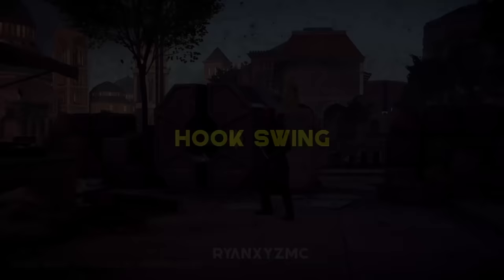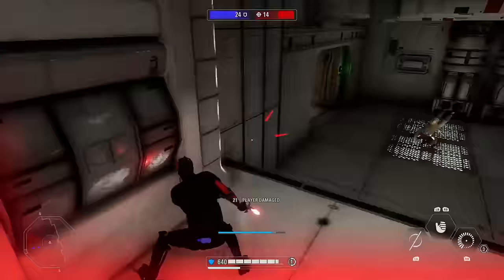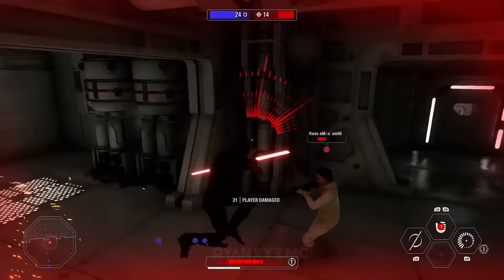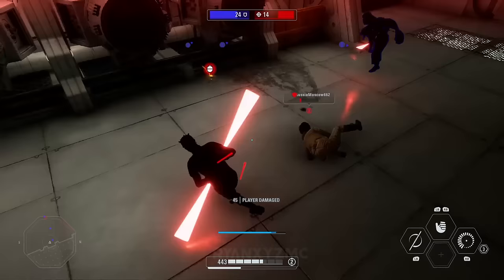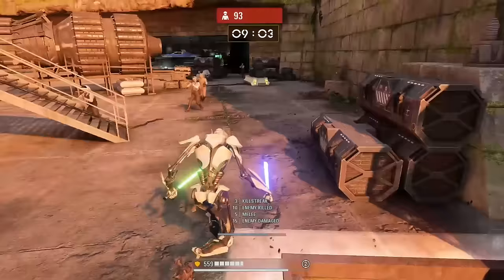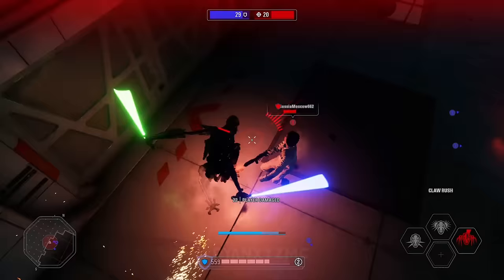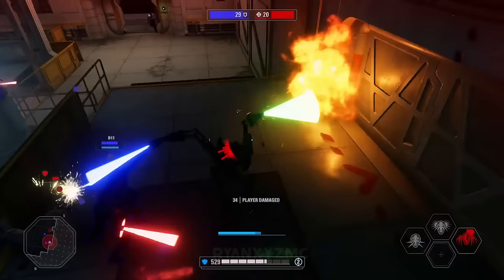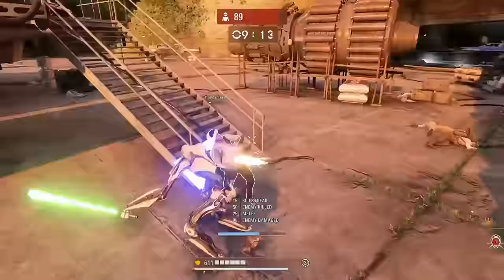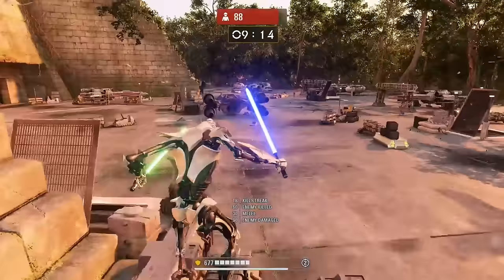Hook Swing. The hook swing was popularized in Battlefront 2 towards the end of the game's updates. By turning your look sensitivity high enough, you can do a jump swing and turn 180 degrees to strike a character in the back where they can't block. This technique is primarily used by offensive duelers to deal as much damage as possible. Jump swinging also has a shorter attack animation. This is especially useful for General Grievous, who has strange jump physics allowing the jump attack to be spammed — seriously, if Grievous is jumping around like a crazy person, don't get close to him.